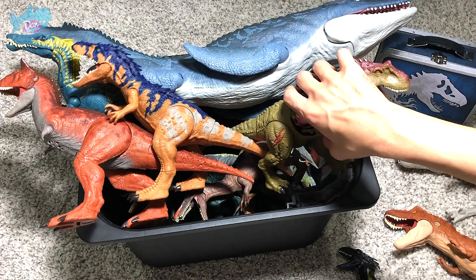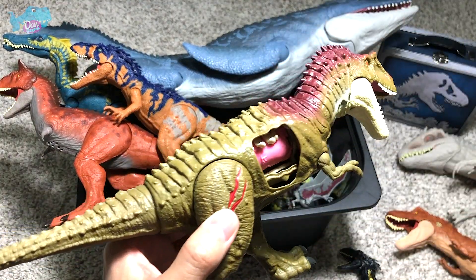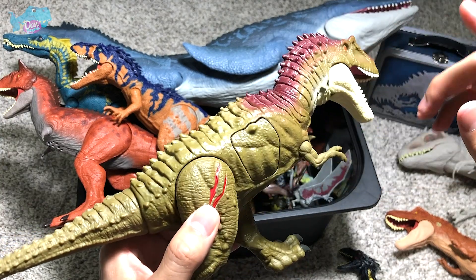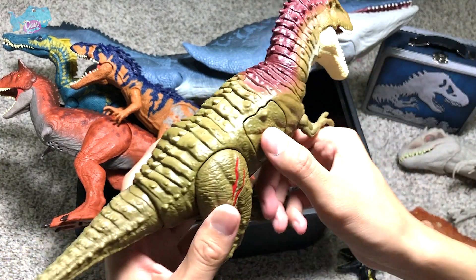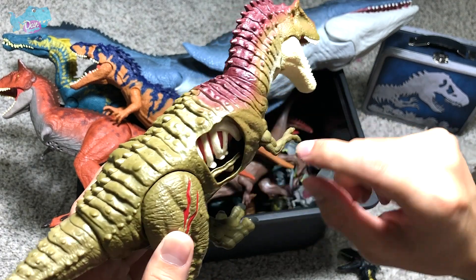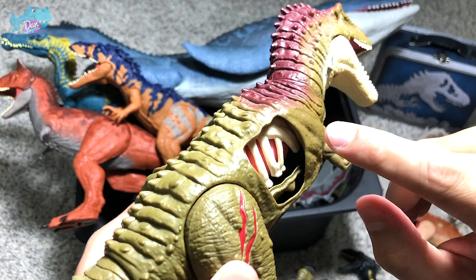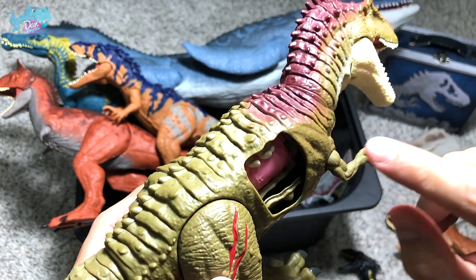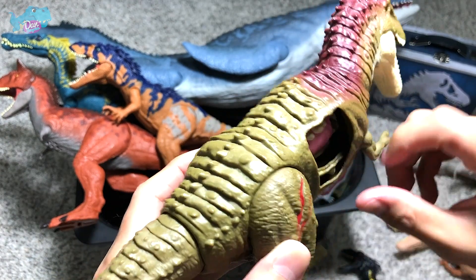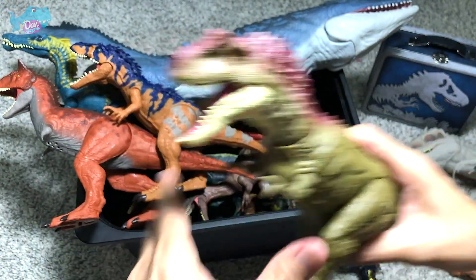Next up, we have an Albatosaurus right over here, which is another dinosaur closely related to a T-Rex. This is a beautiful battle-damaged Albatosaurus — you can actually open its wound right over here to reveal the injury and of course the internal parts of the body. Looks really good.